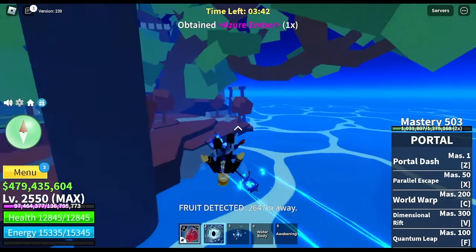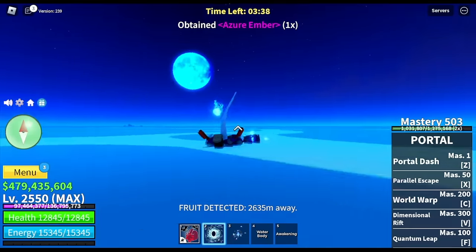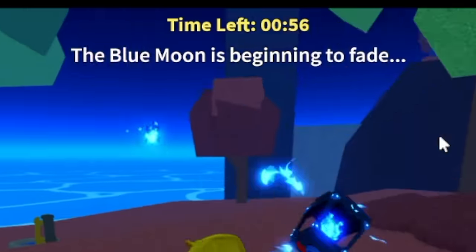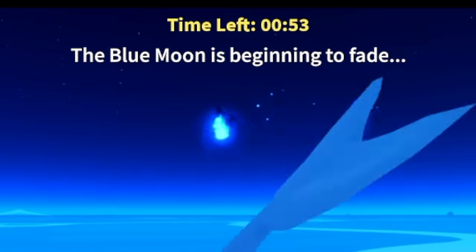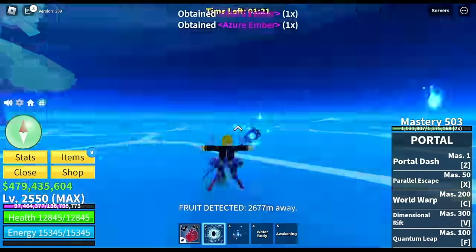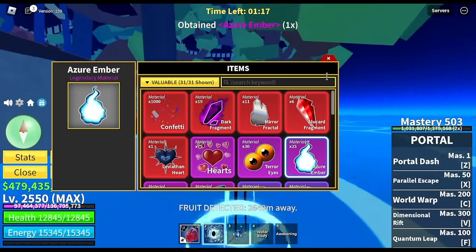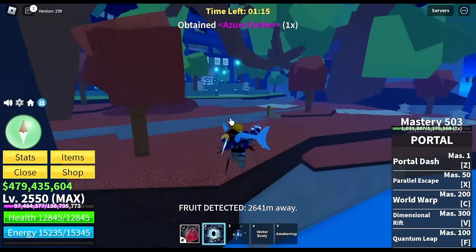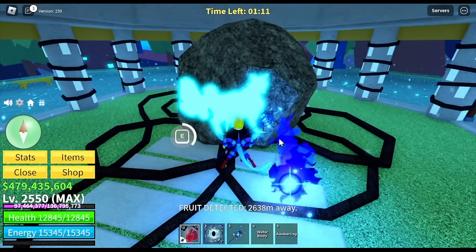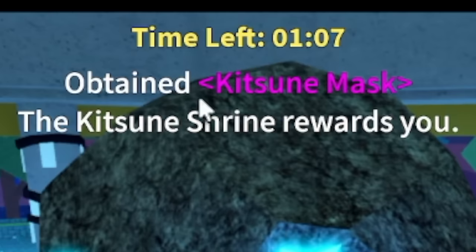The game will also notify you when there is one minute remaining. You can only talk to the Shrine if there is still remaining time — if the timer is at zero, you cannot exchange your Azuri Flames. So with 25 flames and one minute remaining, we submit and we got the mask!